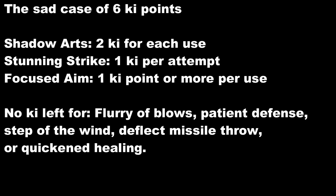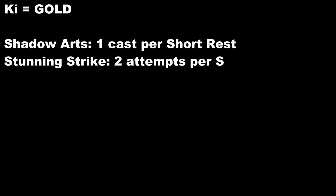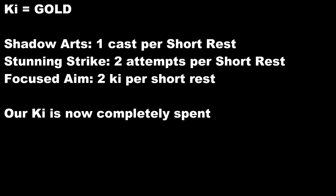If we want Pass Without Trace or any Shadow Arts spells other than Minor Illusion, that costs 2 ki. A Stunning Strike costs 1. Focused Aim costs at least 1. And we haven't even used Flurry of Blows, Patient Defense, Step of the Wind, throwing back the missile with Deflect Missiles, or Quickened Healing. I think realistically we can't expect to do any of those things, because they require a resource we simply cannot afford. The rule needs to be: treat ki like gold. Maybe 1 Shadow Arts spell per short rest, maybe 2 Stunning Strikes, and Focused Aim only when it costs 1 ki and we know it'll turn our miss into a hit — maybe 2 times per short rest. And now we're out of ki.